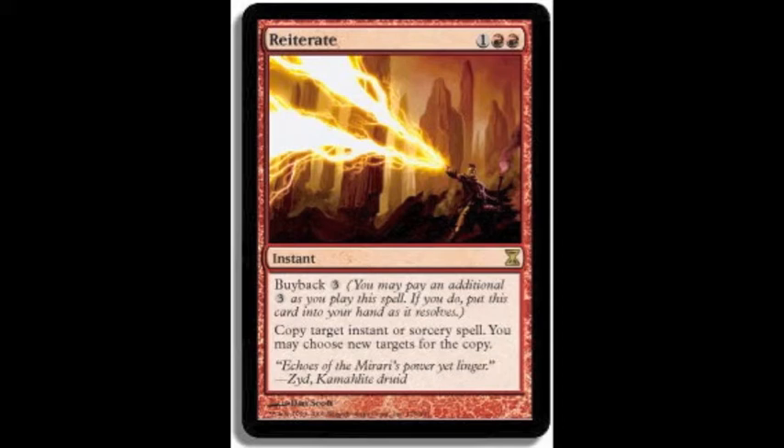It's two red and one for an instant that copies an instant or sorcery spell, and you can choose new targets for the copy, and it allows you to buy back it for three.